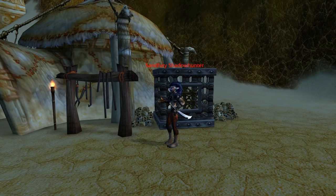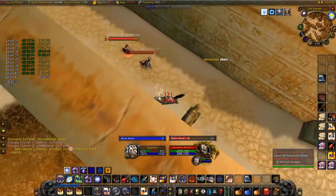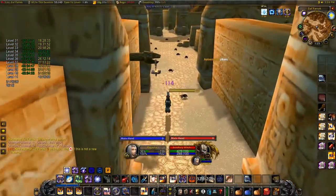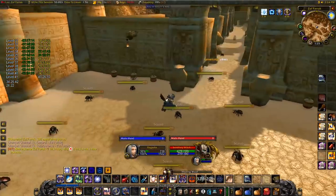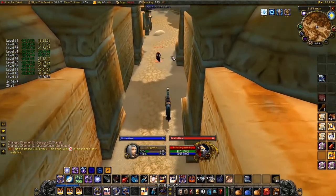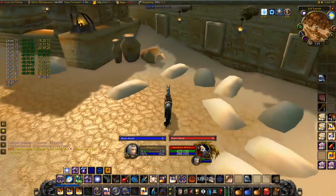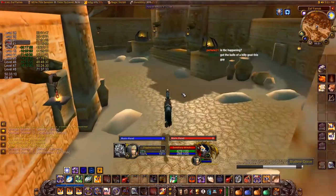The second new mob type are Shadowhunters. They are ranged and have a 20-yard instant-cast hex that lasts 12 seconds and is only removable by using bubble. 99% of the time though, you won't get hexed if you ride through them normally en route to the graveyard. Continue running through, jump-turning as much as you can to mitigate damage. Run through Theka's room and the final corridor. You then have the option of resetting at the third main evade spot, or continuing to the first grave pull.